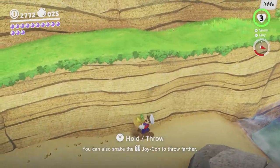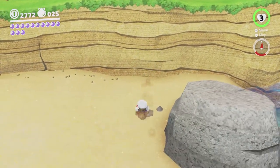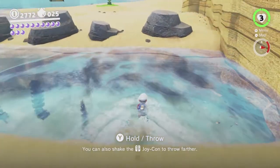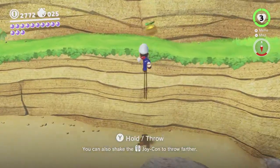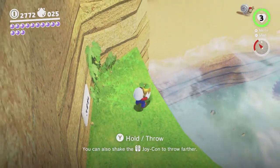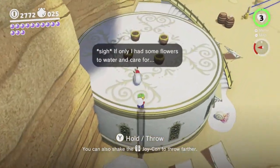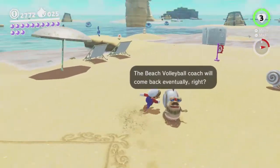I think actually we can probably just get up there and jump down into the sand without having to worry about throwing. I think I touched the water there — let's just go back to the other side and do it from there. Okay there we go, easy.